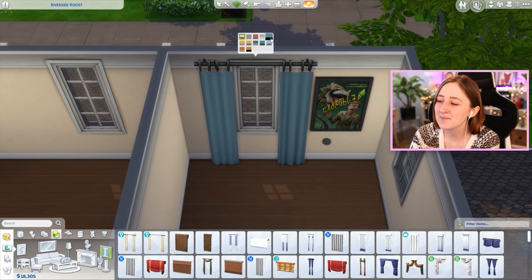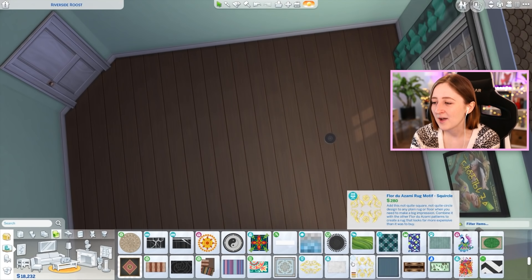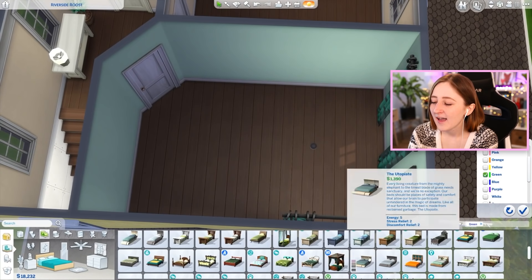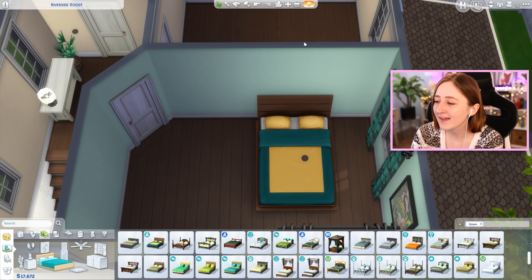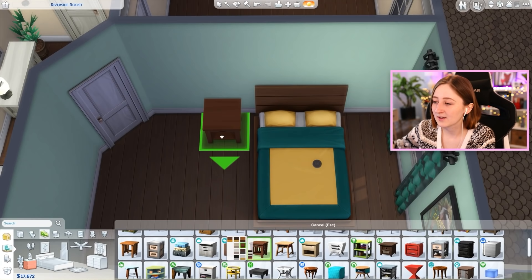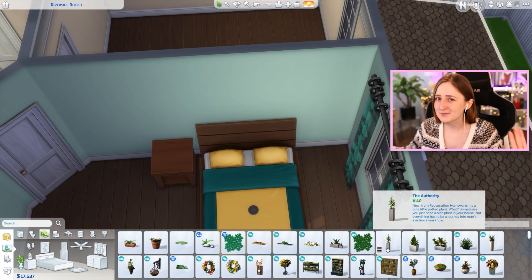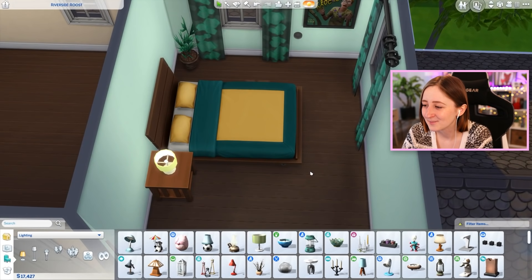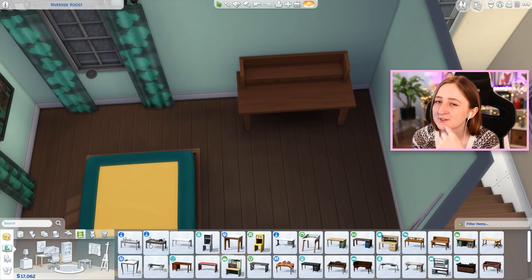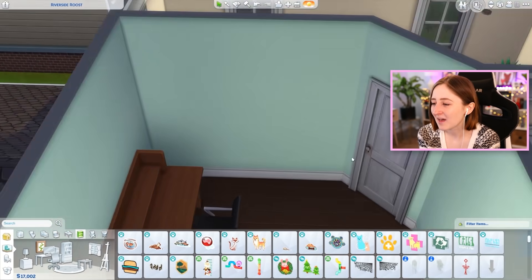We're upstairs now, working on one of the kids' bedrooms. I based this entire room off that cowplant poster — I wanted it to be cowplant poster themed. I took the teal color and the greens from it to decorate the bedroom. I think it turned out pretty cute. There are two kids: one gets this green room, and I think the other one has a pink room. I don't care which one stays in which, they're both just two kids' rooms. Because they've got the double beds, they're kind of transitional — could-become-teens rooms — which I like doing. In real life, if you're gonna buy your kid a full-size bed, buy it when they're a kid so they can grow into it as they get older.